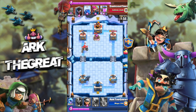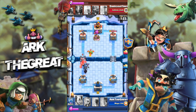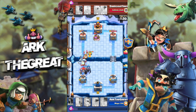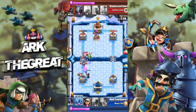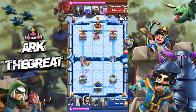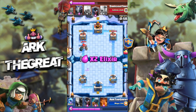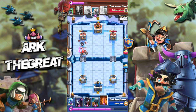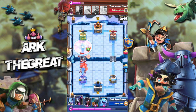Once he gets a couple night witches going with a few bats, there's nothing I can do. I get a good ice spirit that catches all his bats and night witch, but his baby dragon does good work. I should be able to stop this push, but I don't think I'll stop another one — he'll just overwhelm me. I have to bandit his archers, but my bandit will take time to deploy and his archers get a bunch of damage. I have nothing to answer his baby dragon. He drops another aggressive golem with a significant elixir lead on me.